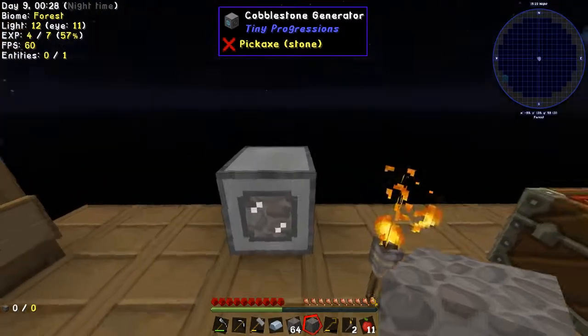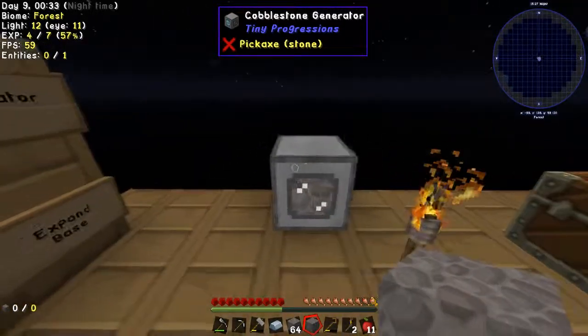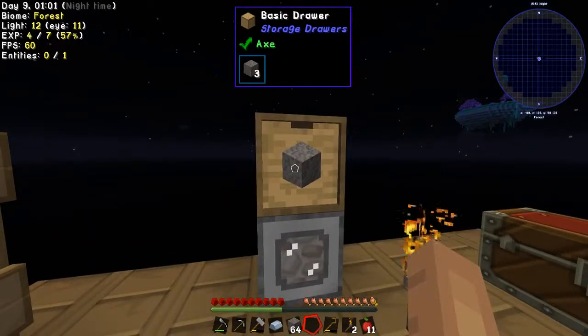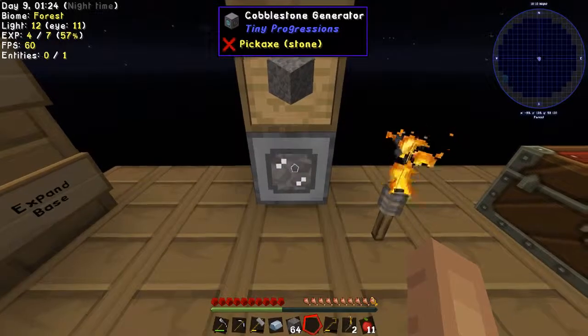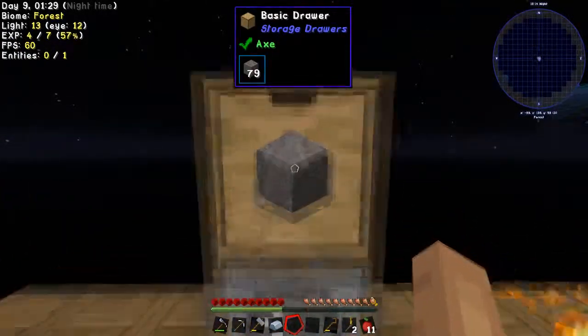Last time we got a cobblestone generator. I feel like we need a drawer or something to keep all this cobblestone — it should just put it there. Now they won't get stuck in this because this thing can only carry like 32. Now we can just stash all our cobblestone in here.